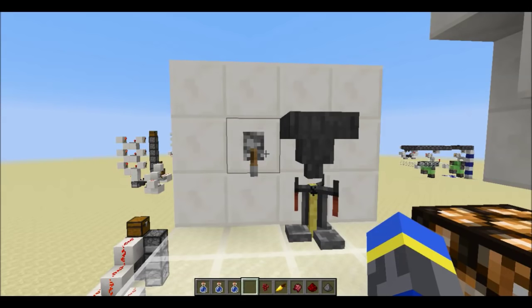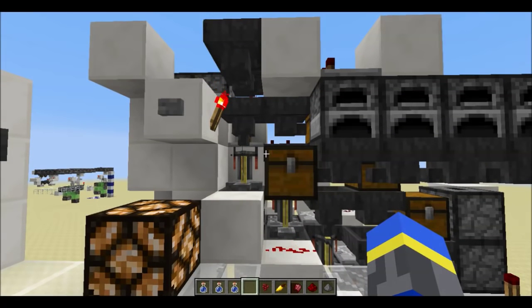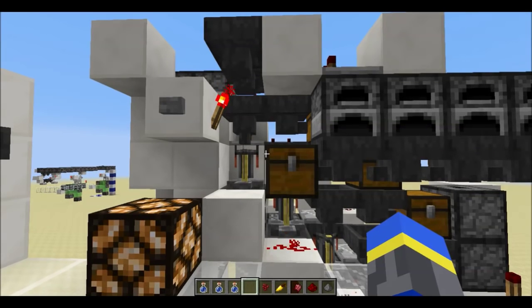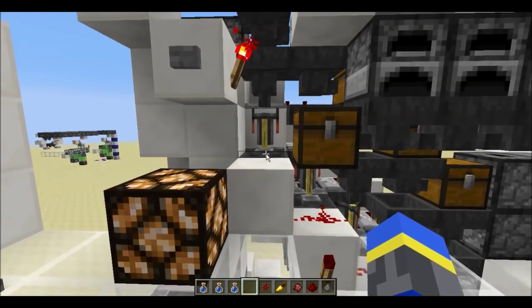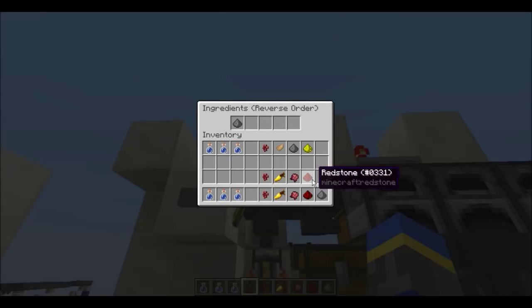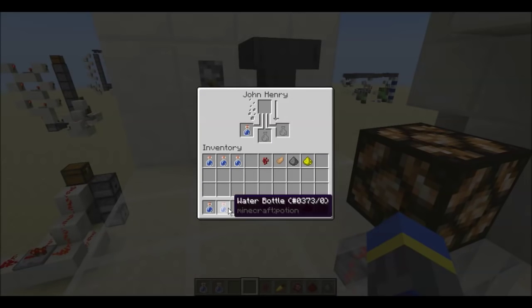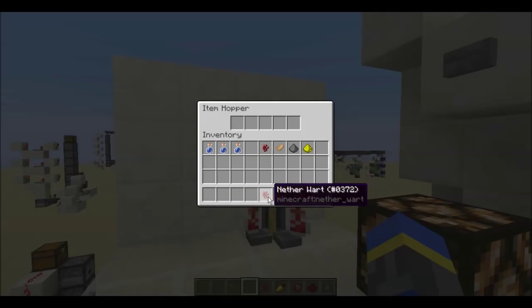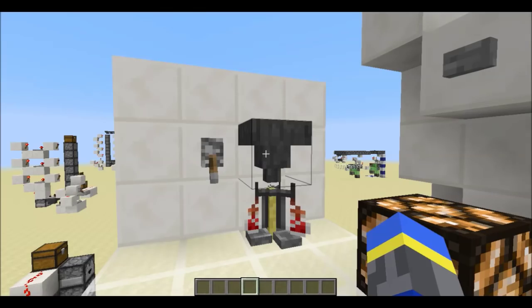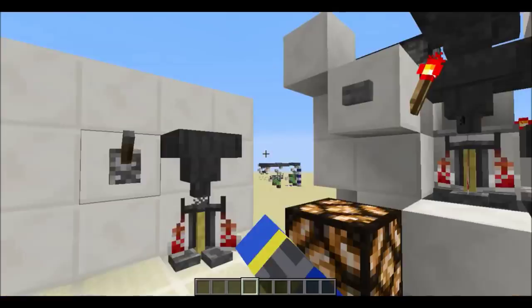I propose a race: a regular brewing stand versus the Brew Faster, a machine designed to brew potions up to three times as fast as normal. I think you know how this is going to end. Let's load in the ingredients. Put some water bottles in here and load the ingredients in reverse order, and let's go ahead and load everything into the regular brewing stand. On my mark — 3, 2, 1, go!